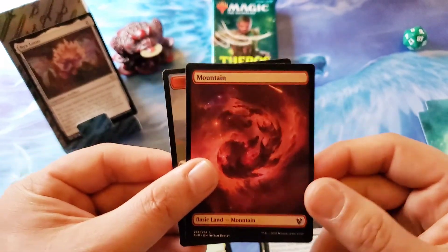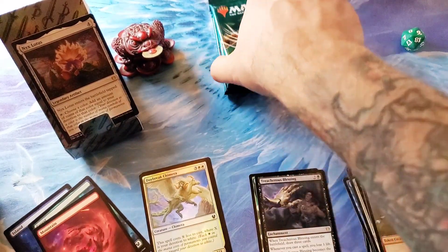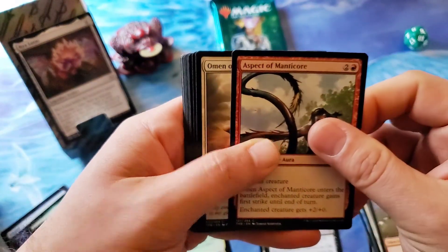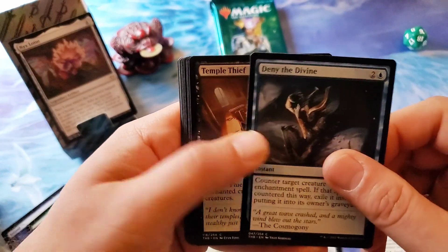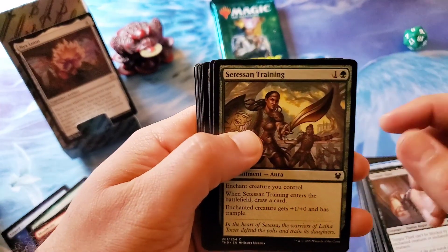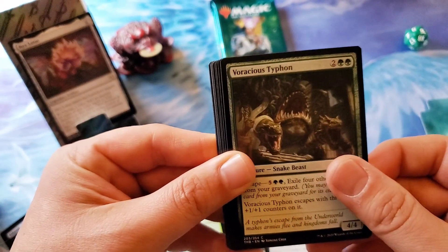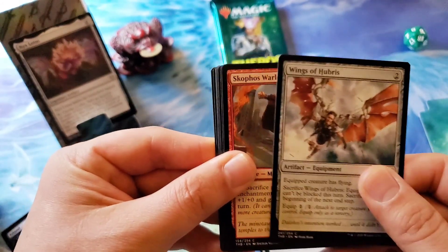No foil on this one — that definitely doesn't replace our Nyx Lotus. Mountain and a Satyr token. On to the left side — the west coast, the best coast! Can we beat the Nyx Lotus? Aspect of Manticore, Omen of the Sun — our second omen. Deny the Divine — don't tempt the fates, don't deny the divine! Cetitian Training, an Eidolon of Philosophy, Voracious Typhon — snake beasts. Wings of Hubris, some equipment action going on.